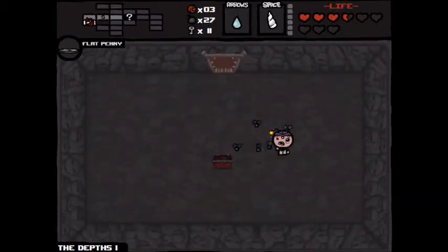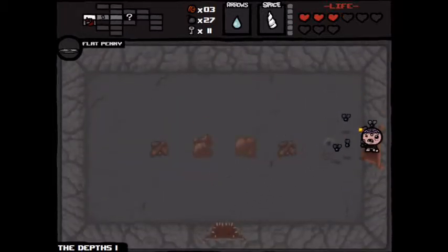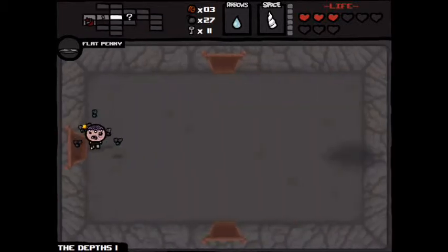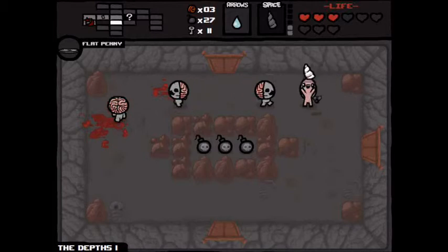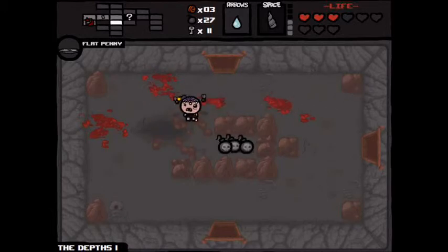I'm going in here — I don't care that I've got low health. Attack flies — handy. Let's go down next. I hate these dudes. What's the point in having this if I'm not going to use it? One bomb for three — that's obviously a worthwhile trade off.